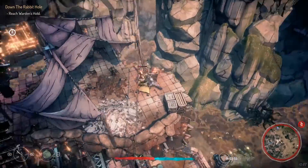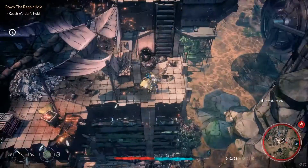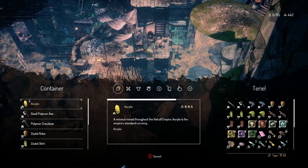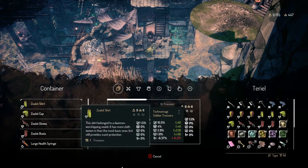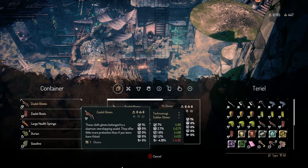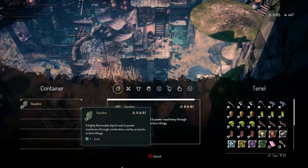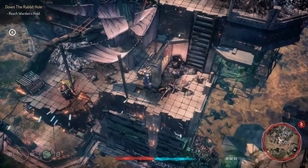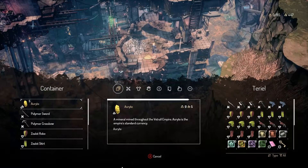I really wish there was a separate button for sneak attacks — stealth attacks — or like a button prompt to let you know that you can back attack these guys. The reason why we want the zealot robes is so I can get some cloth so we can actually craft some stuff.